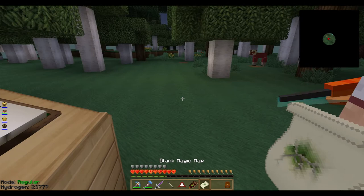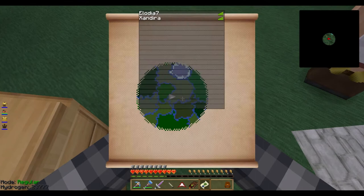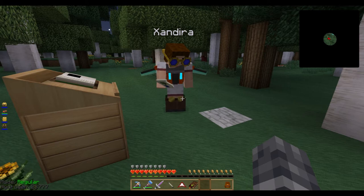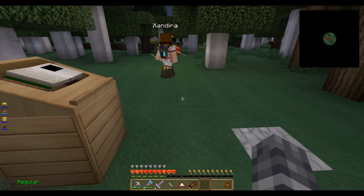Now I take the magic map and if I do my job right I right-click right here - and it will render a map of the area. It shows a much broader area than the standard Minecraft maps, and if you look in a few seconds it will show the locations of interesting features - like bosses.